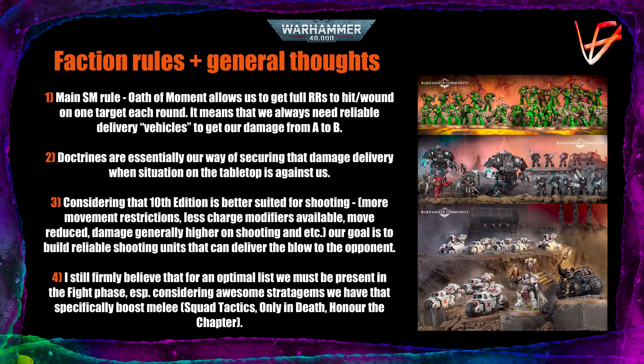Their doctrines are essentially our way of securing that damage delivery when the situation on the tabletop is against us. So our fall back and charge and shoot ability once per game is a way for us to disengage from whatever situation we wound up in and then engage in a better place or better moment. Same for advance and shoot, advance and charge — these are just our ways of delivering that damage. Our main focus in this video is going to be finding that damage in our index cards.